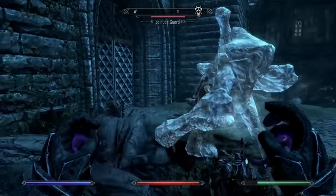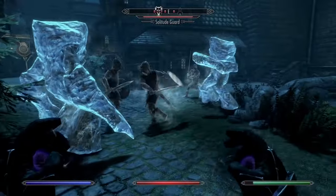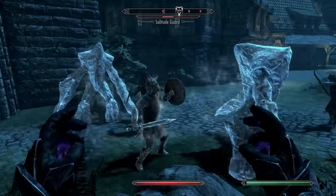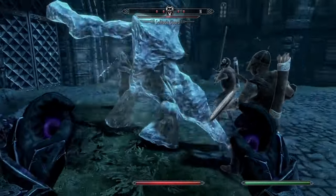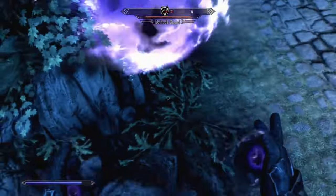The Frost Atronach is an absolute powerhouse. Featuring a high health pool and a powerful AoE attack, the Frost Atronach is a great choice for most encounters. The only issue is that he has a tough time traversing indoors — houses, some caves, fortresses, and dungeons are only a few examples where he can be more of a nuisance than anything. Other than that downside, the Frost Atronach is a great summon.